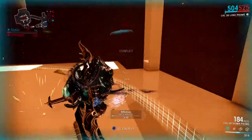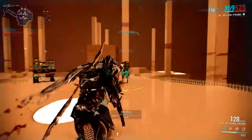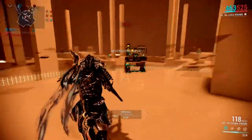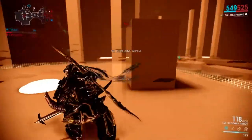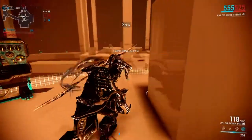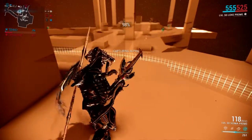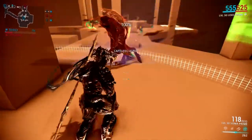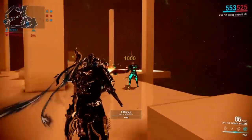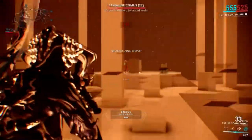I'm using the Loki frame. The only ability on this one that I found really handy is the radial disarm, which removes all the weapons from the enemies that are in range. I'll use it now, and that's going to cause them to come towards me, which is helpful. And while I'm here, I'll also throw out this Ancient Healer. I'll tell him to stay still. He captured this one. Shoot the guys, clear them, capture them. That's basically it.